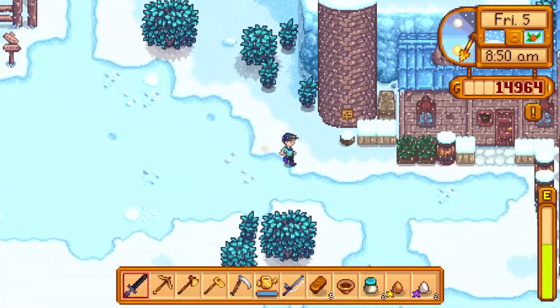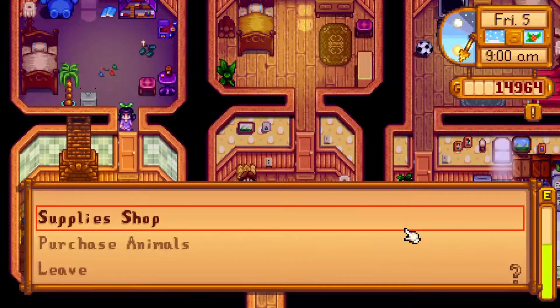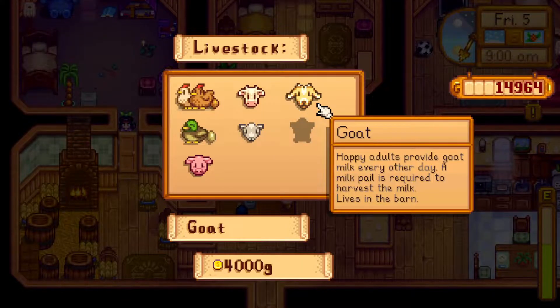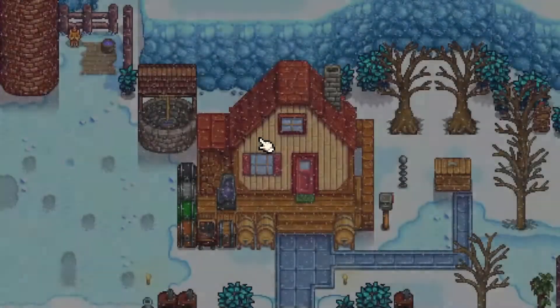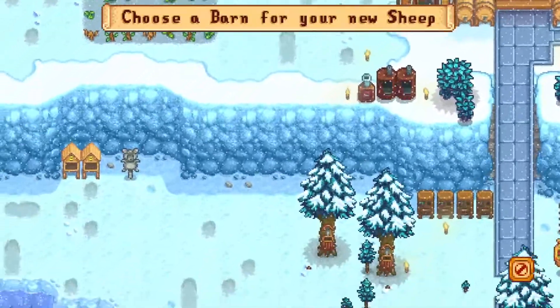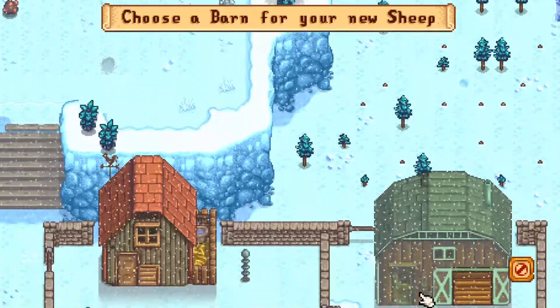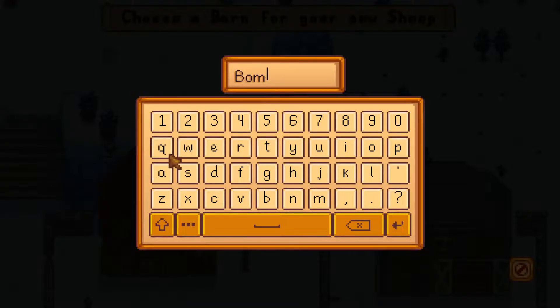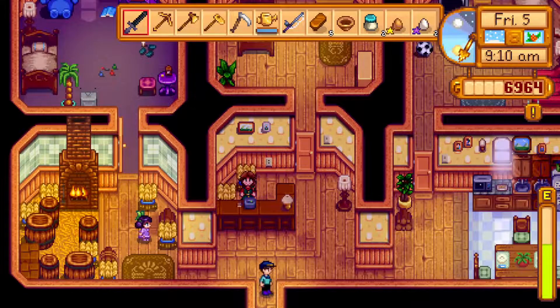I want to purchase a sheep, maybe two. A sheep is 8,000, so I cannot afford two, I can afford one. But as it grows and gives me the wool, I can slowly start making things with it — cloth and so on. McBarrington, the glorious sheep. I'm so imaginative with silly names.